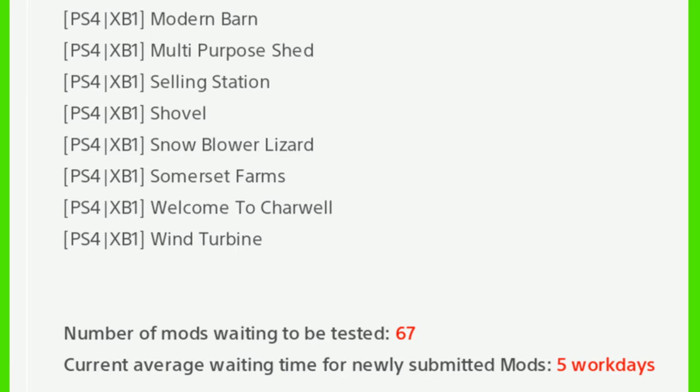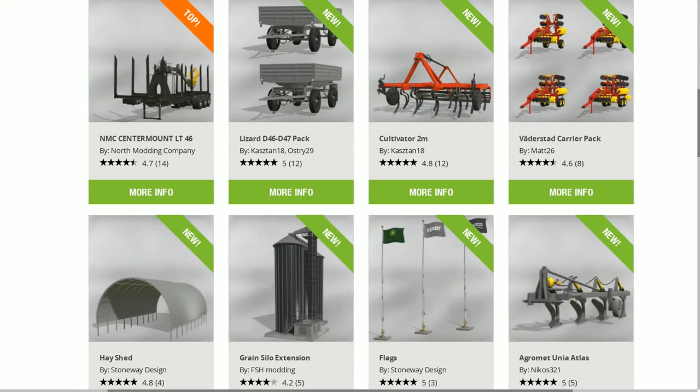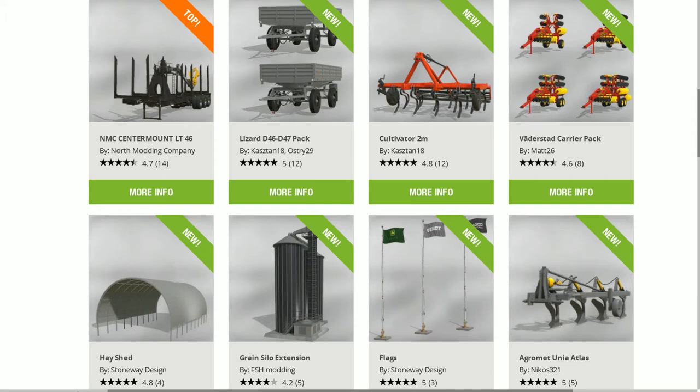Today's Mod Hub update: the NMC Center Mount LT46, the Lizard D4647 Pack, the Cultivator 2M, the Vada Stud Carrier Pack, the Hay Shed, Green Silo Extension, and Flags - those are all for all platforms. The Egramet Unio Atlas is PC only, same as the Metal Fat U034 Pack.